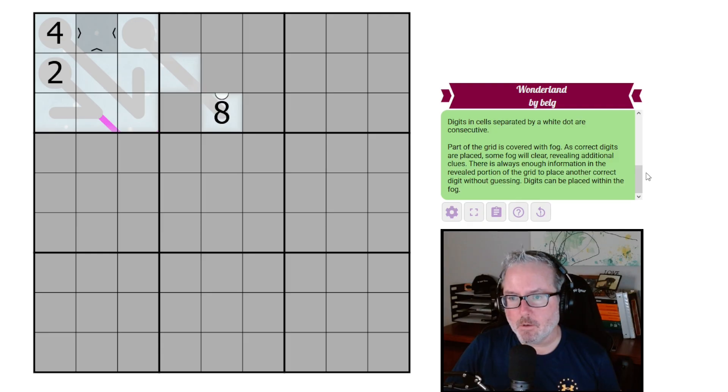Finally, part of the grid is covered in fog. As correct digits are placed, some fog will clear, revealing additional clues. There's always enough information in the revealed portion to place another correct digit without guessing. Digits can be placed within the fog — so if we figure out a digit here, the fog clears and maybe something else will clear too. We'll find out as we go.